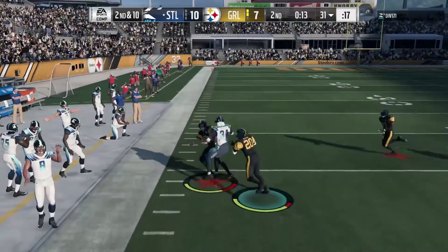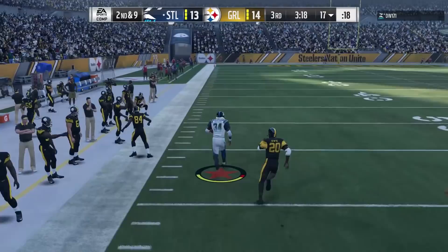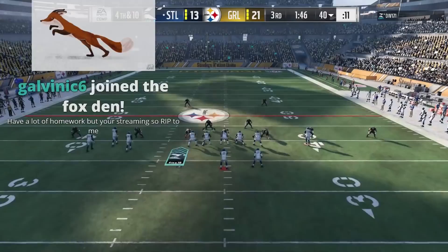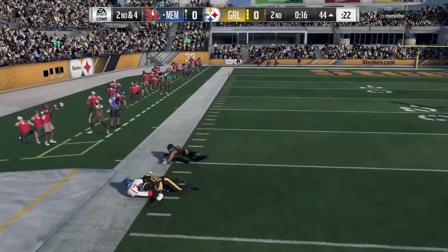He's probably second only to Deion Sanders in the game for man coverage, so he might want to be your corner for that. But again, there's a little bit of weakness against the run — he gets off the block and sheds very late. So overall, outside of run support, this is almost like a perfect corner right now in MUT. He can do everything you need a cornerback to do.